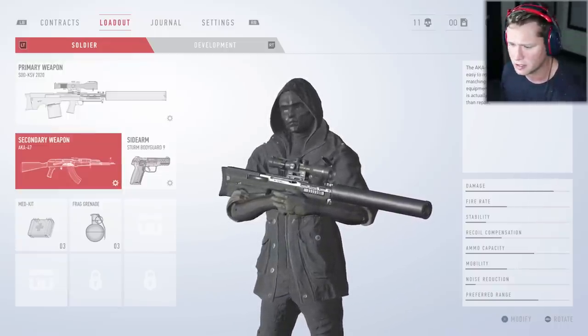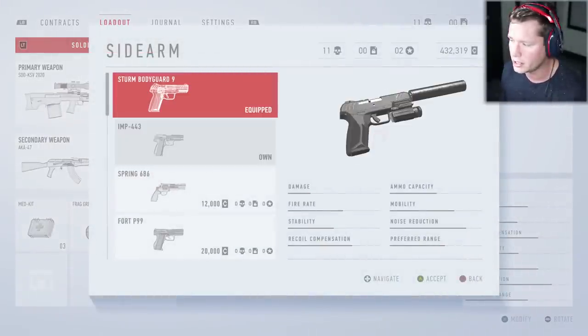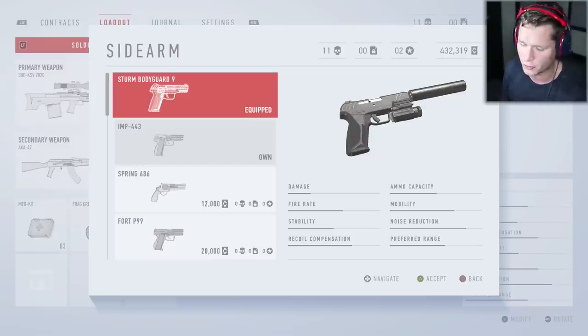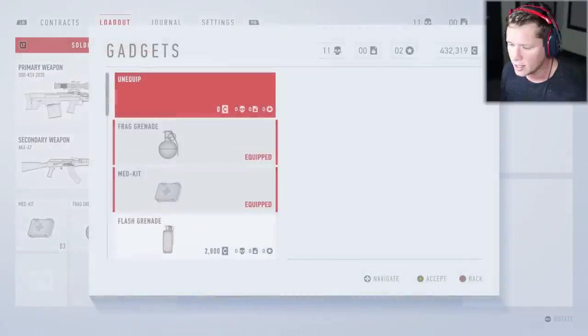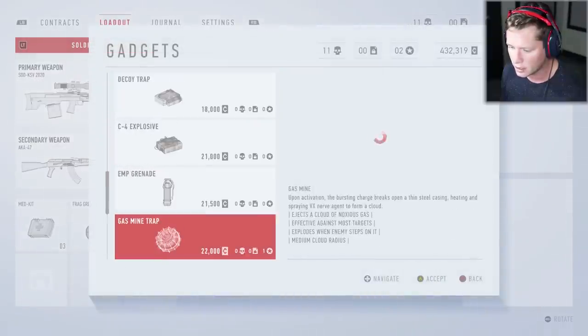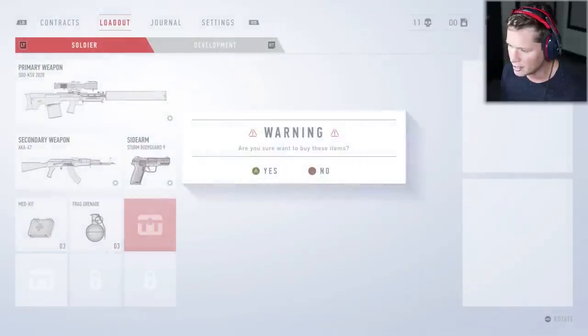Our secondary is an AK-47, we can leave that as is. For sidearm, we were using the Imp 443 but I switched over to the Sturm Bodyguard 9. It's also got a suppressor on it, and stealth in this game is so important. We've got med kits, we've got grenades. You can buy other stuff — like the Dragonfly Micro Unmanned Aerial Vehicle, a UAV little drone. You can look around corners or over walls to identify hidden dangers and spot enemy positions. It's connected to the operator with a digital data link and GPS. I'm down to try it, why not?